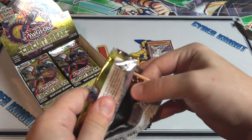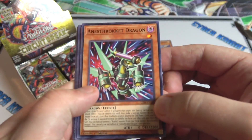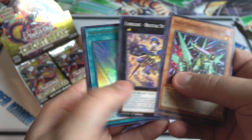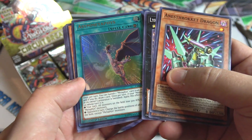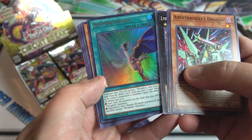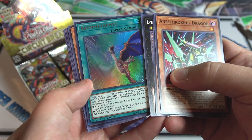Not a bad start. I need a few of the link monsters that are rares in this set, so hopefully we'll hunt a bunch of them down. We have the Crawler monster and Link Bumper — I could tell it was a link monster at least. Got another one; I got that one from sneak preview too.